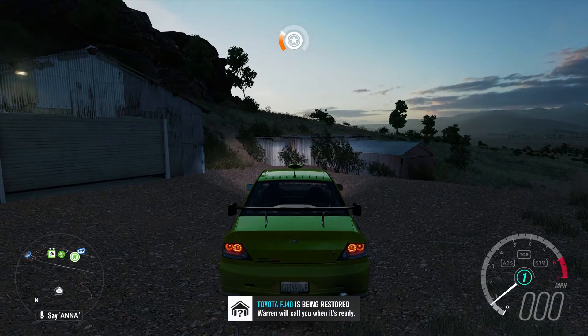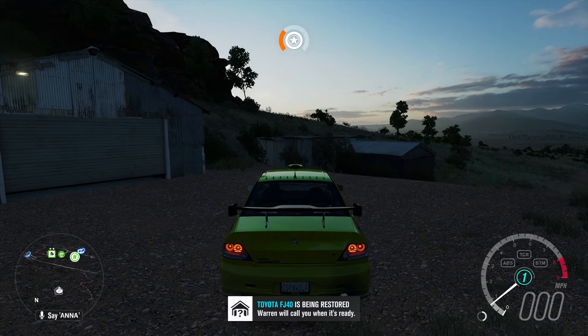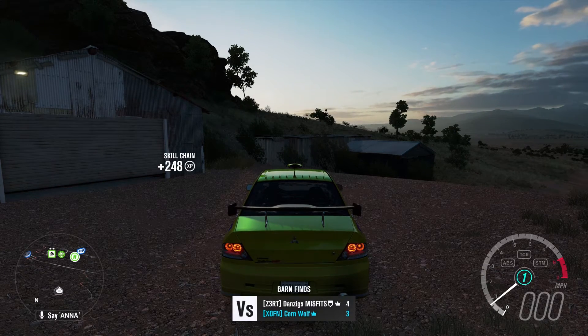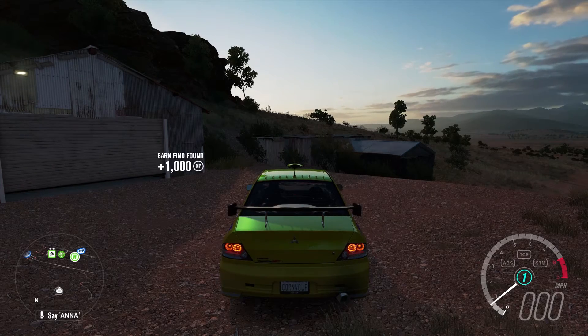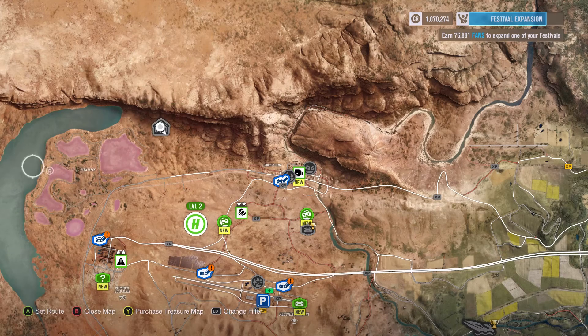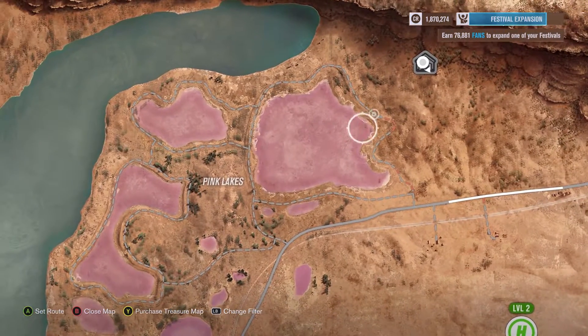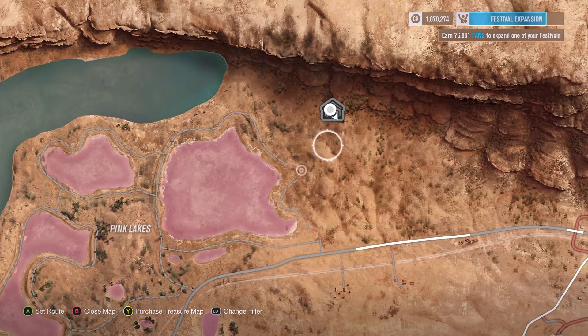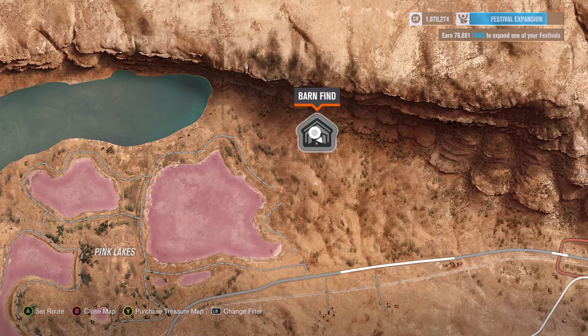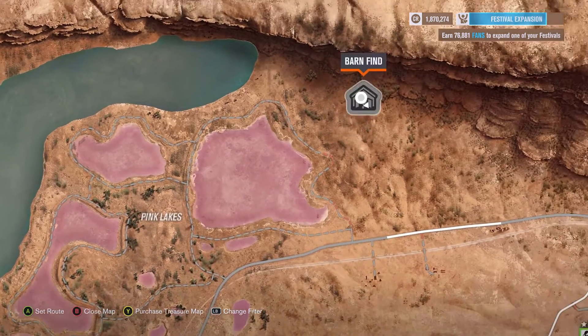Lovely. So that was an actual use of this — I'll send you back to the garage, give it a once over, and I'll let you know when you can have it. So that was really, really easy. What I'm going to do is just quickly show around the map. It's actually from where we were — just head in a north-east direction and you'll find it. It's pretty desolate out here, so it's dead easy to find in the outback. So this is the Pink Lakes barn find.